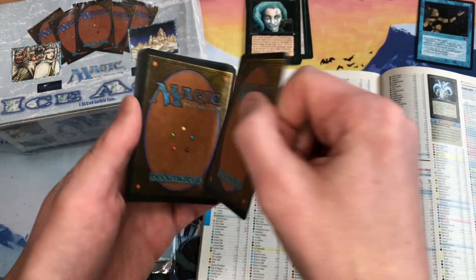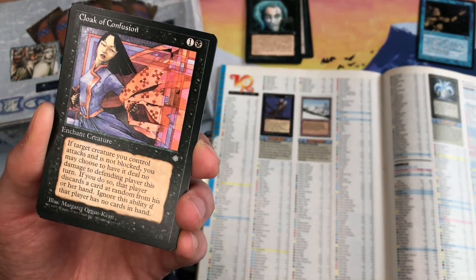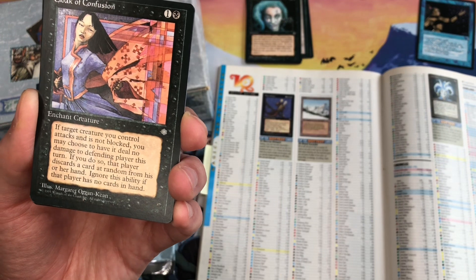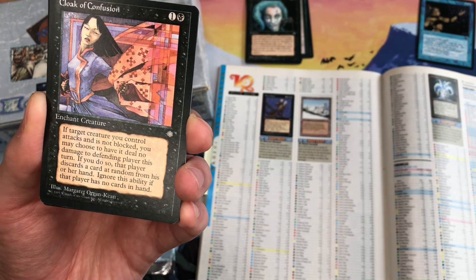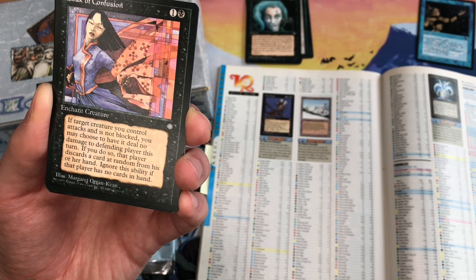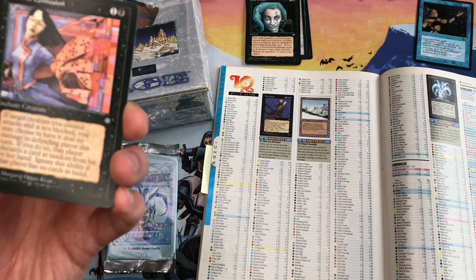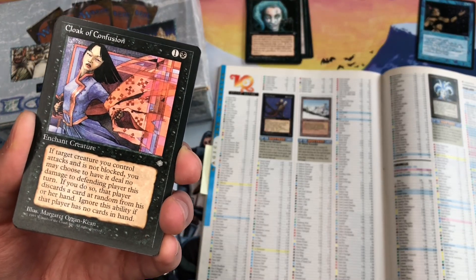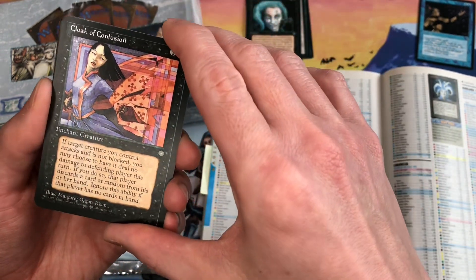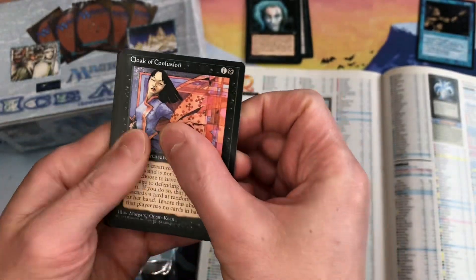Cloak of Confusion — I haven't seen this card in many years. Awesome art by Margaret Organ-Keen. For one colorless and one black you enchant a creature, and if that creature attacks unblocked, you may have it deal no damage to the defending player; if you do, that player discards a card at random. We check the price 28 years later: 14 cents. Not worth much, but the artwork from Margaret is just amazing.